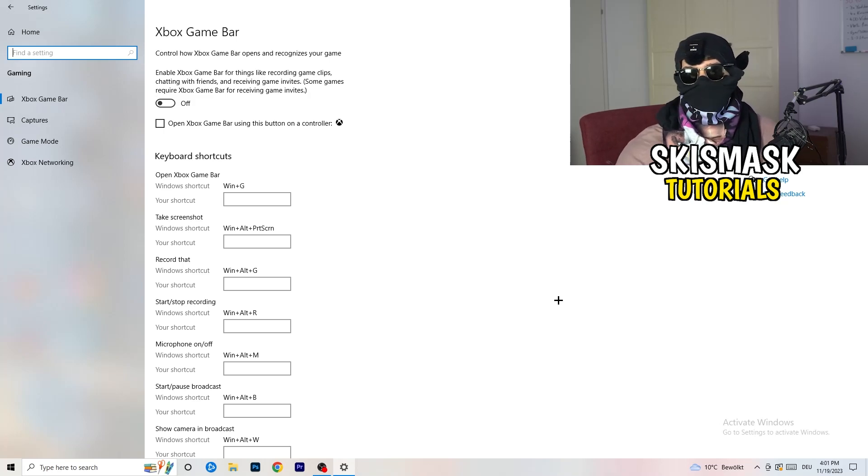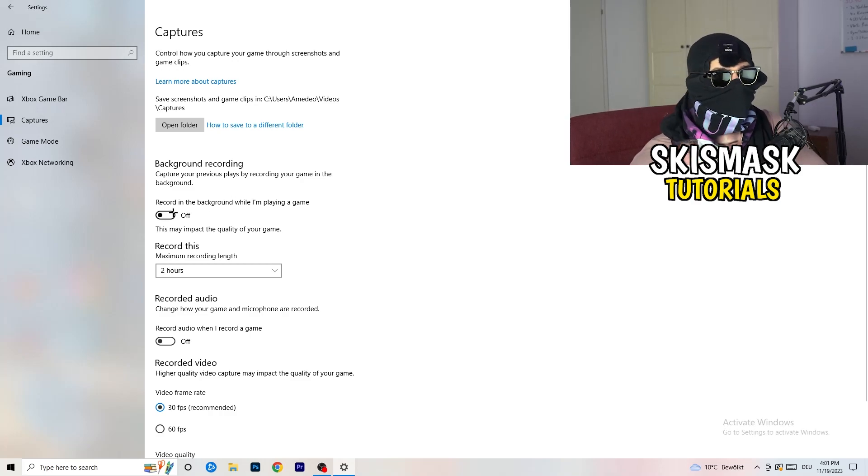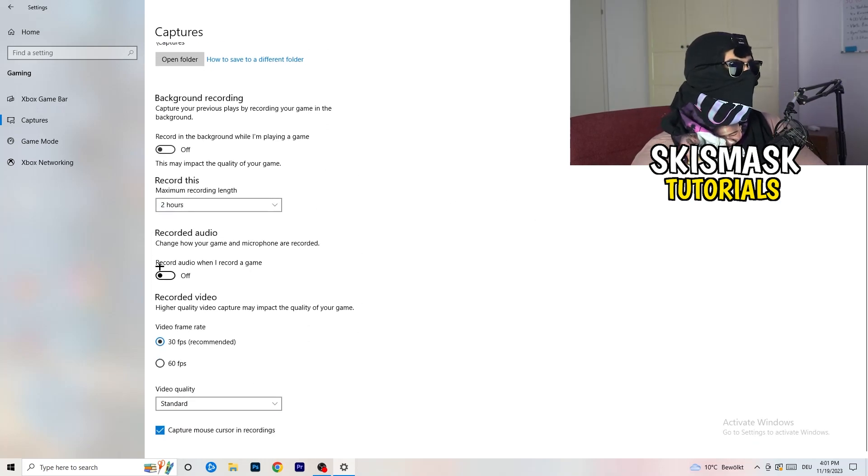Afterwards, go to Captures on the left-hand side, then go to Background Recording and turn off 'Record in the background while I'm playing a game.' If you want to record something, use OBS — Open Broadcaster Studio — which is made for recording games and your screen, not Windows' built-in tool. Having something recording in the background is the last thing you want. Just turn it off.